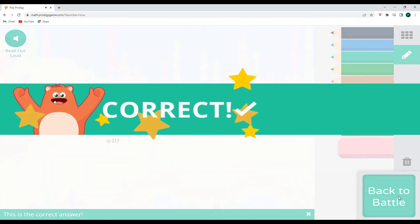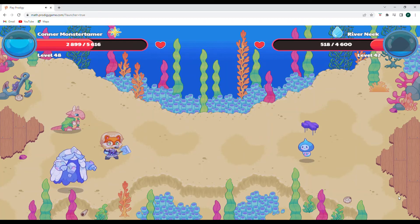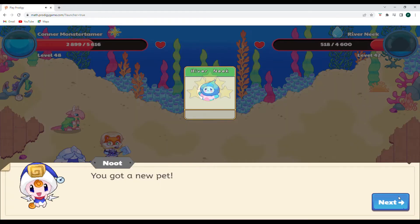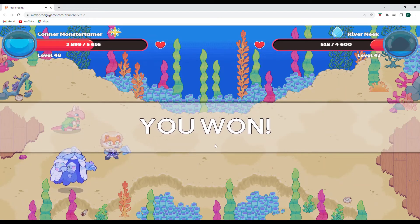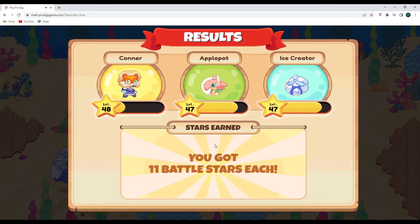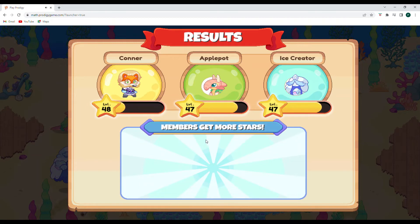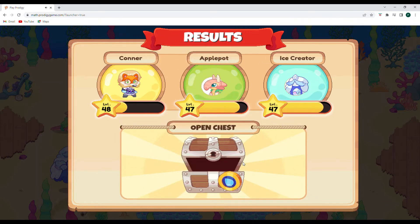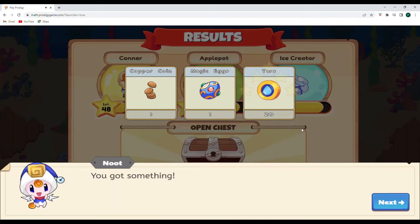Here comes the river Neek — we got a new pet. Awesome. We won — way to go! Thank you for the help there. We have 11 battle stars and a few more after that. Let's open up our chest: one copper coin, one magic egg, and 20 yards.